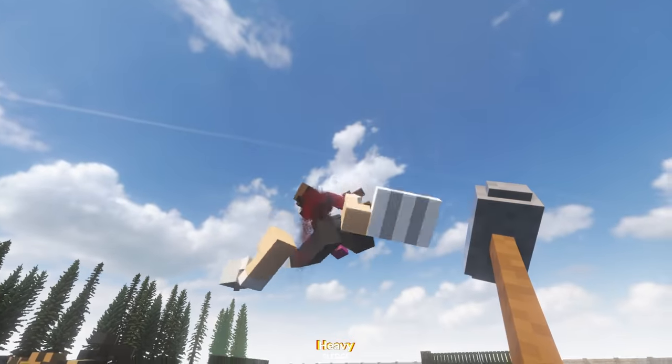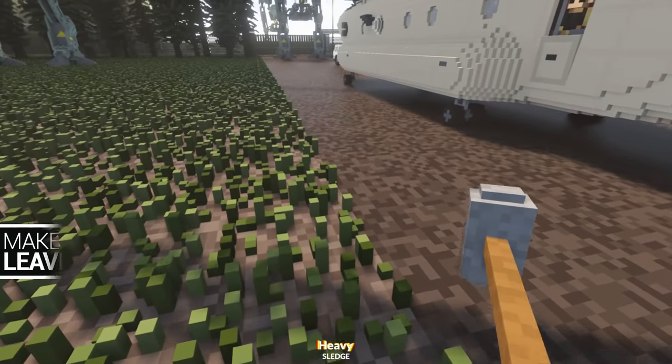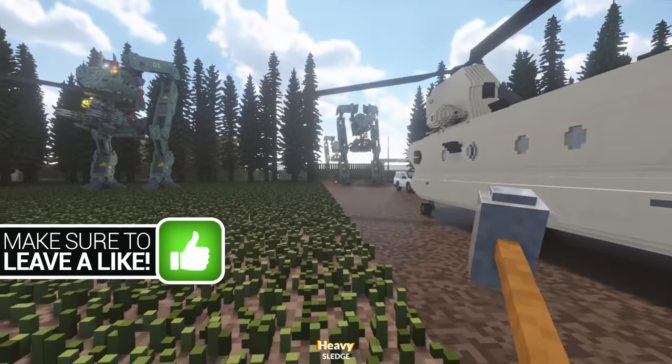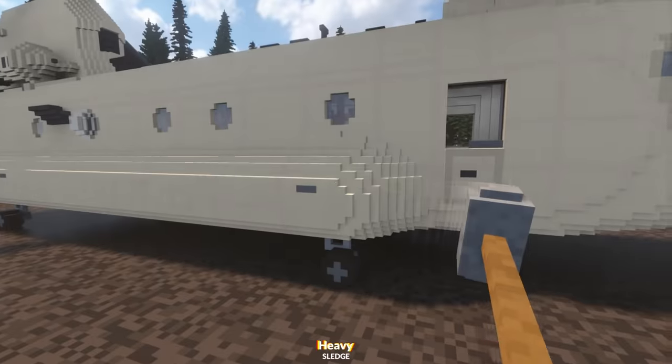We even have a little ragdoll — see, look at this. There's actually a hidden underground lab, which I'll show you in just a moment. There are also ragdolls that walk around and giant mechs, as you can see.